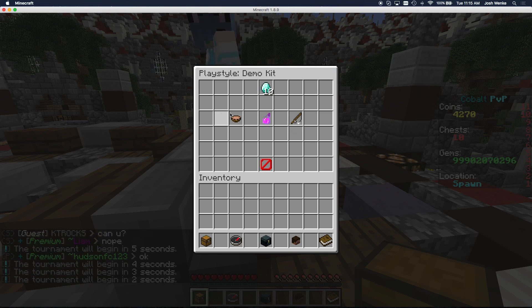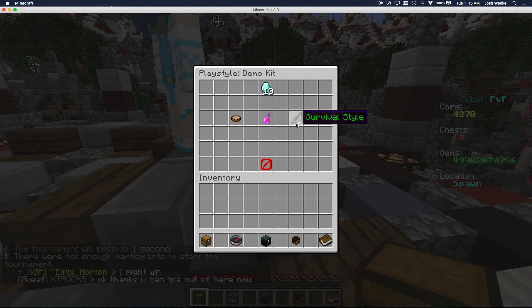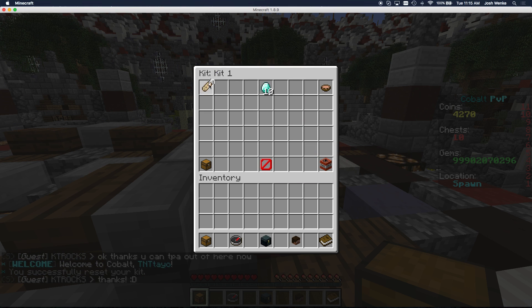You can change your play style. If you like to do soup — where you right-click soup to heal yourself — you can heal yourself with potions, or you can go survival style where it gives you lots of hearts but you can't heal yourself on demand. You can also reset your kit if you want to reset it back to normal. Now it's back to kit one — let's just rename it to demo kit.